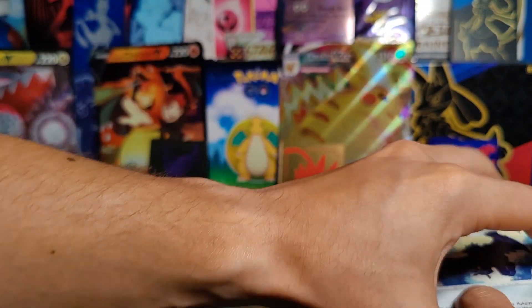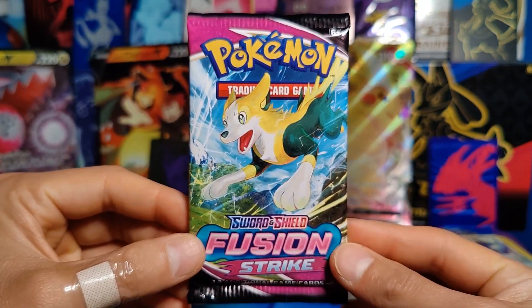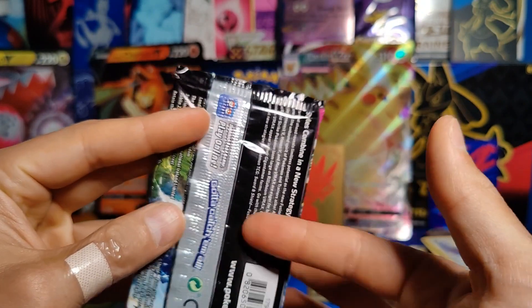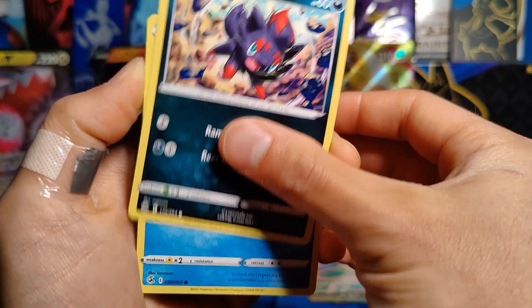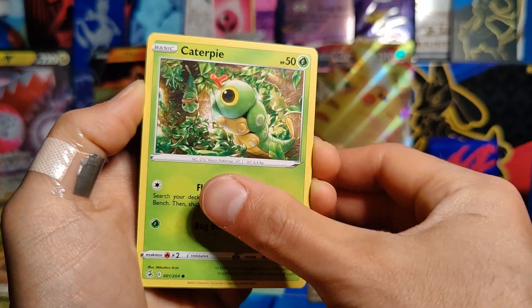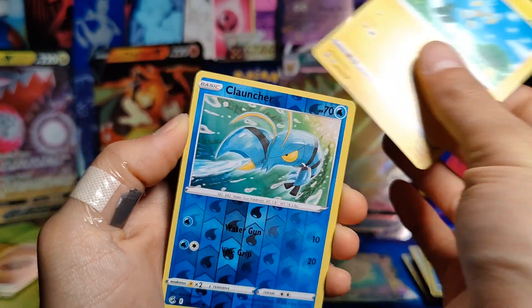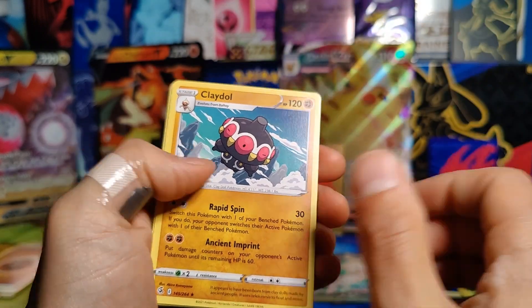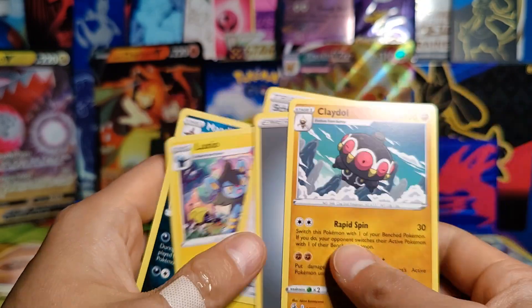I feel like I've pulled about four or five of those already. Okay, Fusion Strike Elite Trainer Box, this is our last pack — pack number eight. Let's hope there's something big in here; at least just another Full Art would be great. Zorua, Shellder, Caterpie, Drillbur, Shinx, Reverse Holo Clauncher, and a Rare Claytonel — so no holo there at all. Energy, Schoolgirl, Luxio, and Mandibuzz.